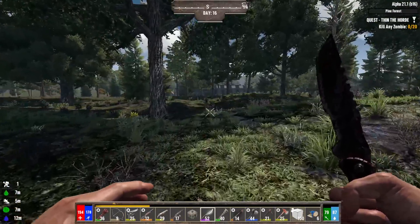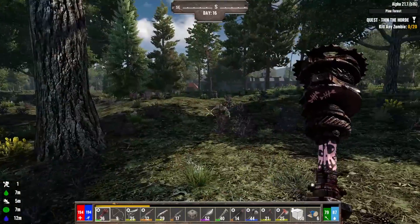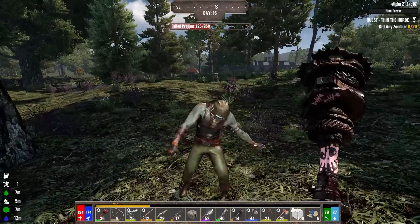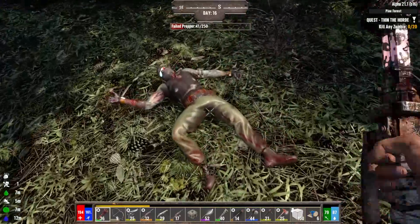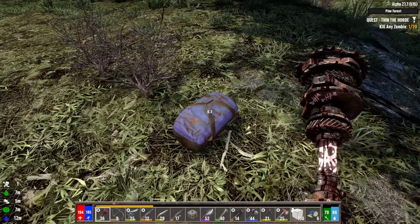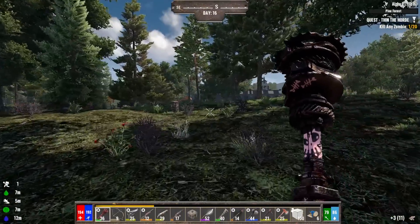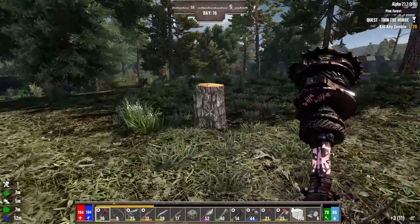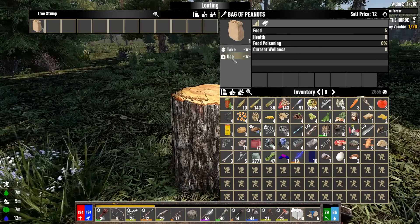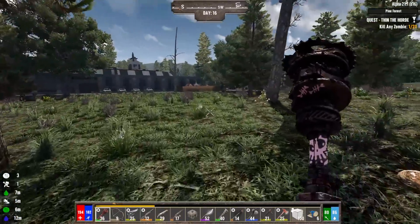We'll hoof it over here and see what this particular location is. Oh, we'll get that — come here real quick. Don't swing at me, sir. Nut shot — we'll go with the double nut shot. See if you had anything in your bag — a crappy padded hood. Okay, we killed one zombie. Might as well search the stumps while we find them — sometimes you can get some ammo. Bag of peanuts? Sure, free peanuts are always nice.